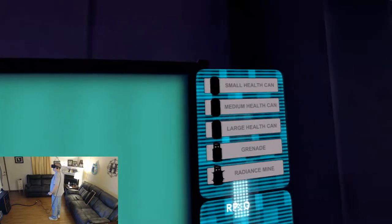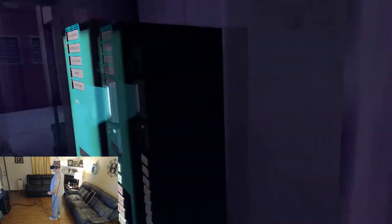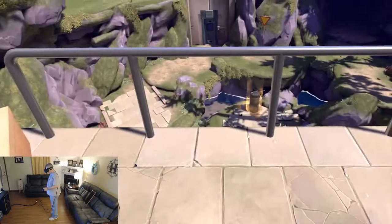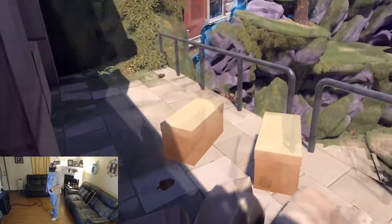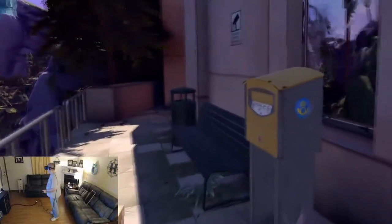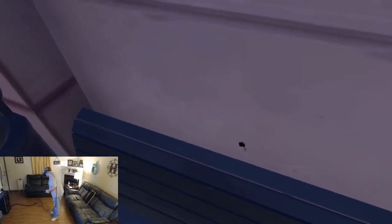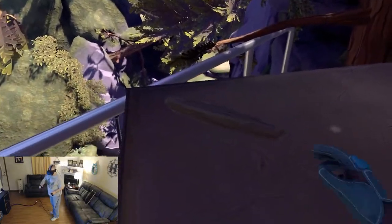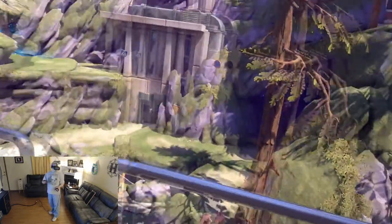We buy stuff from the vending machine — health cans, grenades, and radiance mines. Looks like I need a key card for that. And once again we're going to have to combine the free movement and the teleport. Don't let them see you. Let who see me? Oh — the robot spiders. Do I have mail? Little bugs crawling on the wall. They got the colliders right. I still want to throw this, but I think then they would see me.